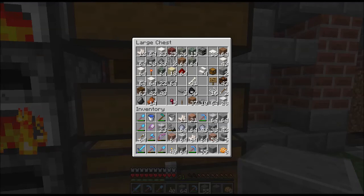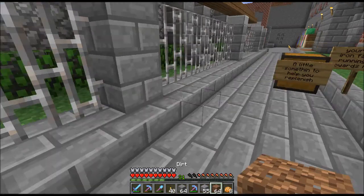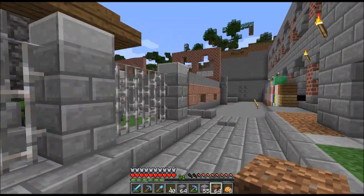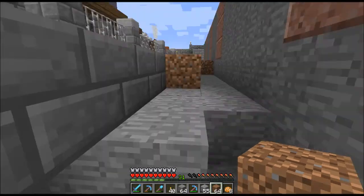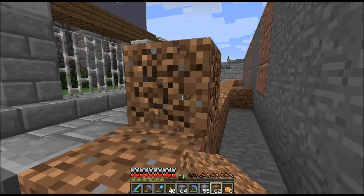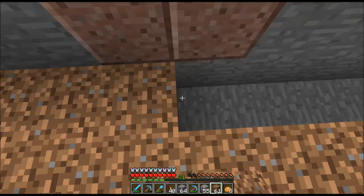I need to trade out some stone and stuff — that must be andesite. Yeah, that's the polished andesite. I want to take that and go get some dirt around the edges. I had to go out and do some mining because I was out of granite.